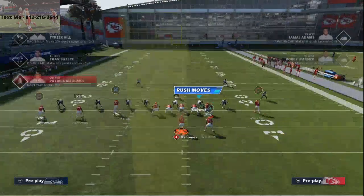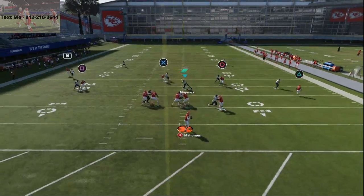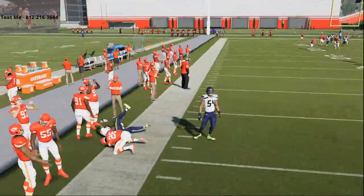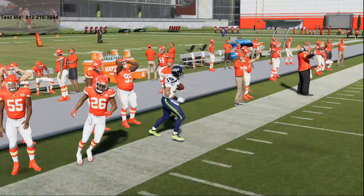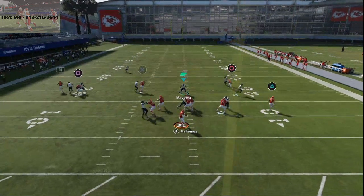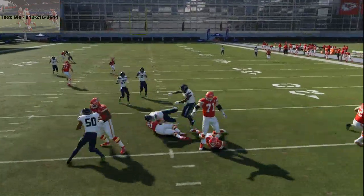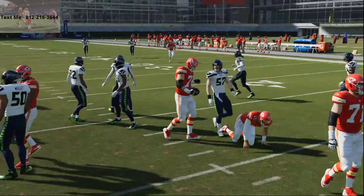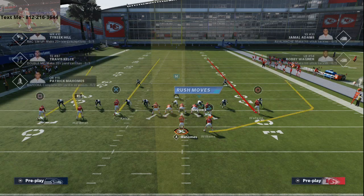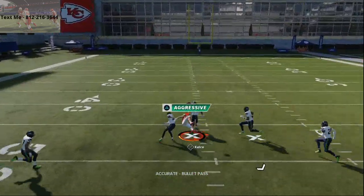On the backside, if they run man-to-man, this wheel route to the running back is going to get outside release. If there's no safety over there, obviously you can hit that. One of the things I like to do is turn this into four verticals with a hitch tag on the outside — I'll streak both guys and the hitches will do fine against man-to-man. It'll also do really well against off coverage, since this is a really good cover two beater as well. Against man-to-man coverage, the middle of the field is going to open up so you can click on, aggressive catch, and do all of those things.